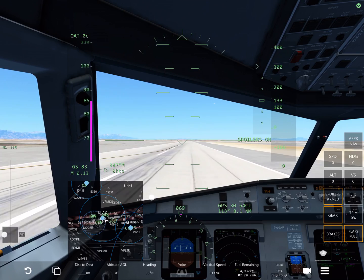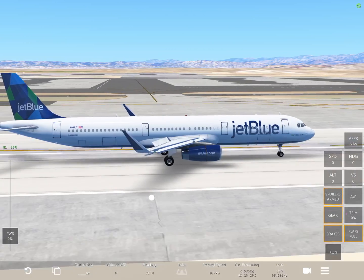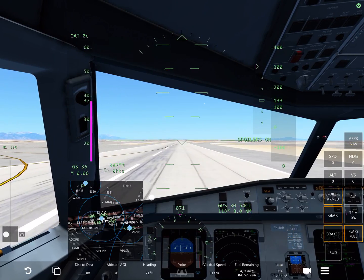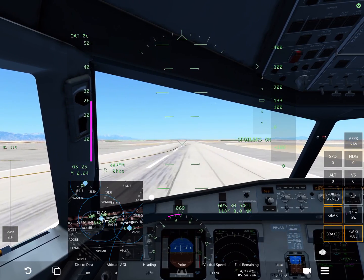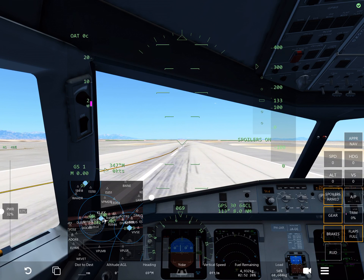But we're going to get it all lined up on here. And then we just slowly do that. So this is what it looks like outside — that's what it looks like when you use reverse thrusters. And then you just taxi right on off.